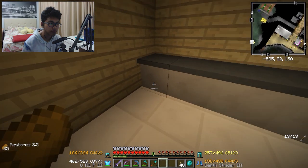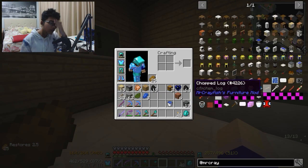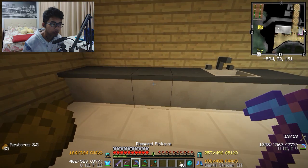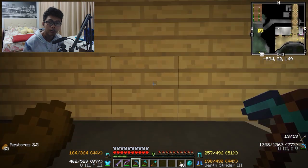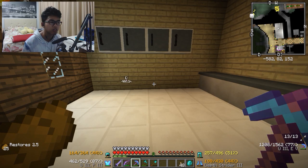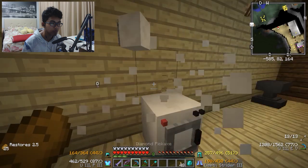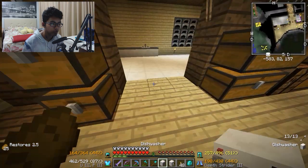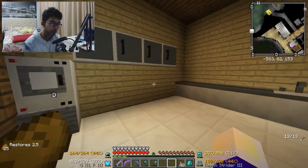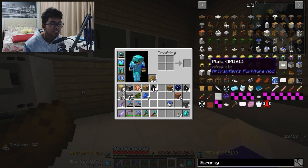Di sekitar sini gue mau tempat cooking. Di sebar sini kita kayak tempat-tempat kayak toaster, dishwasher. Sekalian aja lah gue pindahin ya — dishwasher sama washing machine ya.